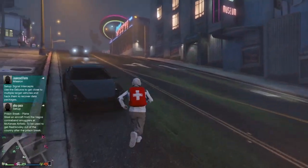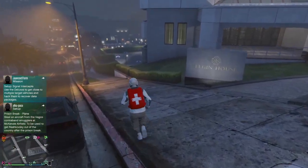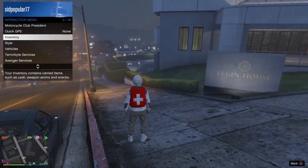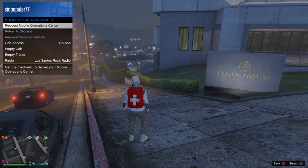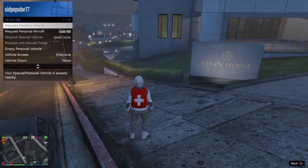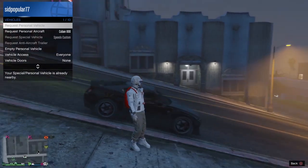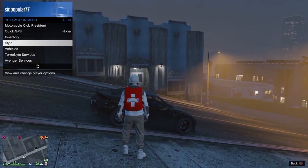Now make sure you have the car in front of view. If you didn't spawn in front of it, open up the Interaction Menu, then click on Vehicles — Request Personal Vehicle. If you don't have the car in front of you, request your personal vehicle. Now you gotta request your MOC.